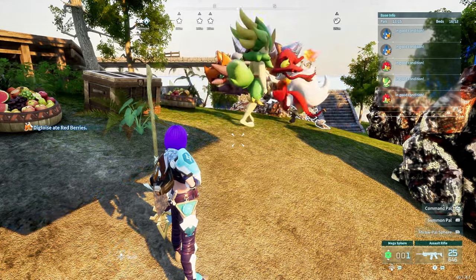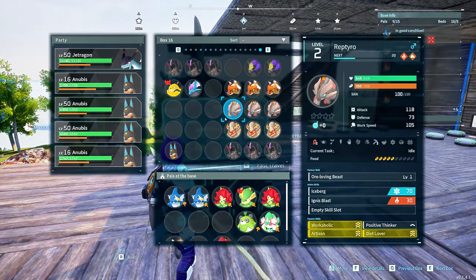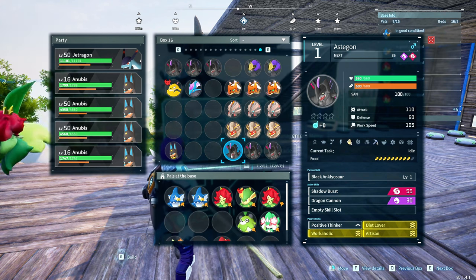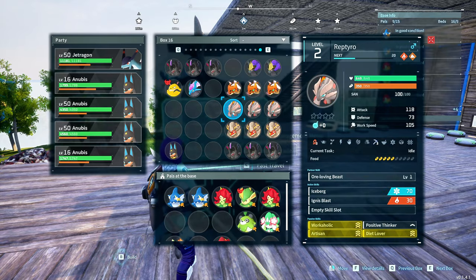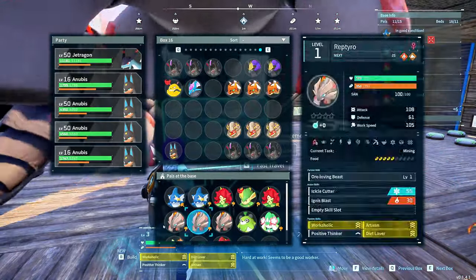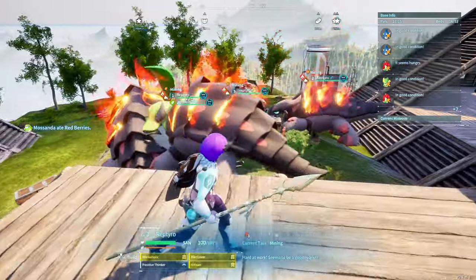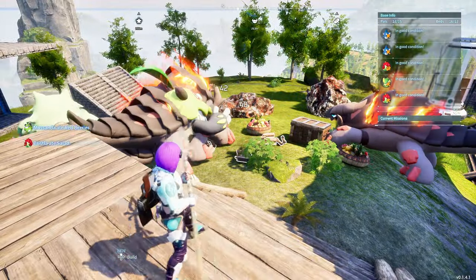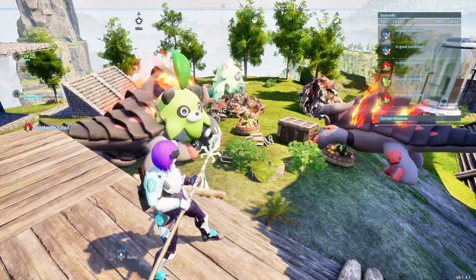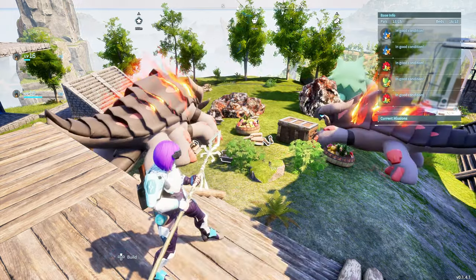The way I conducted this test is by putting different pals with the same passive skills and abilities, then having them destroy a rock and observing how much their sanity depleted, how much food they consumed, and how much damage they actually did. We tested every character I felt are the top of the list, and we also took into consideration their current mining level. Some have level 3, level 4, and up to level 5 mining. I wanted to test them at base level and then discuss what happens when you level them up.